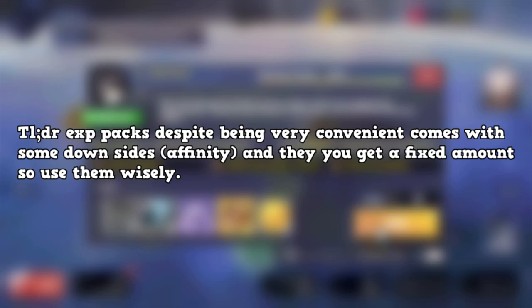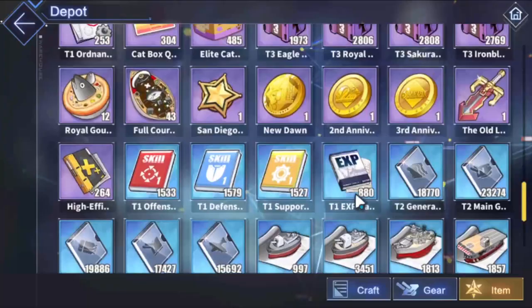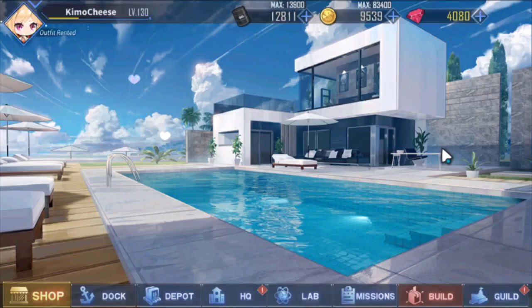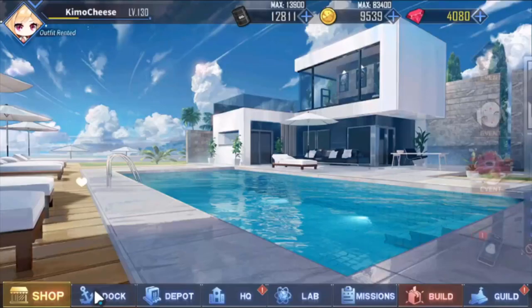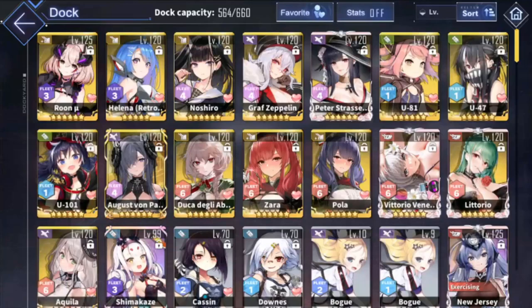Remember: don't over-cap your EXP packets — the maximum you can hold is 3,000, so always use them before they overflow. My personal strategy is to boost ships to a certain level, get them into grinding at 7-2 or another map, and save EXP packets for other ships rather than topping off from 100 to 120. This ensures ships have proper affinity, since boosting from 1 to 120 leaves them at Stranger status without maximum stat benefits. Good luck grinding, don't forget affinity, and I'll see you in the next video.